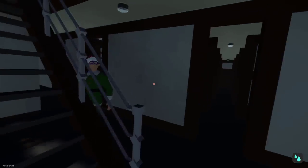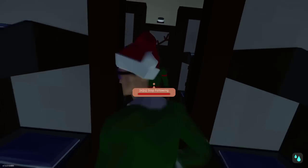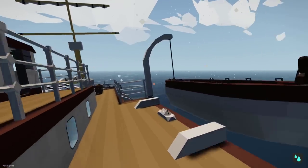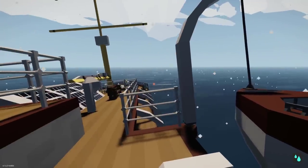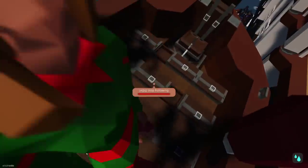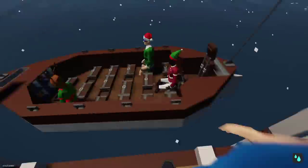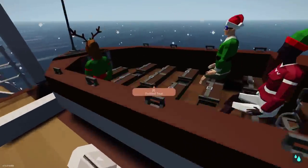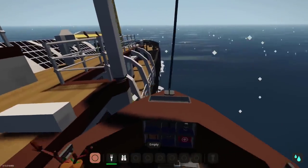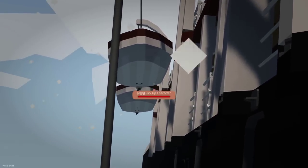I'm starting to notice the ship is listing a lot more now, and obviously that's not good — it means time is starting to run out. I think this might be my last chance to use one of these boats because the ship is starting to list over to the port side, which means lowering these boats will be especially difficult — they'll bump along the hull. At this point it's not too bad but I can see it getting worse, so let's just keep putting these people into the boats and lower away. You can see we're starting to bump along the hull here.